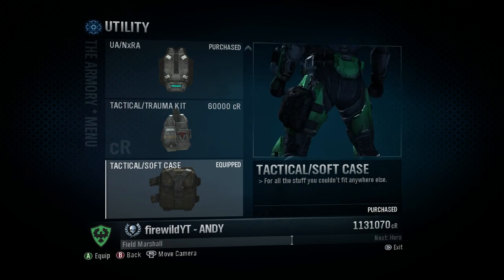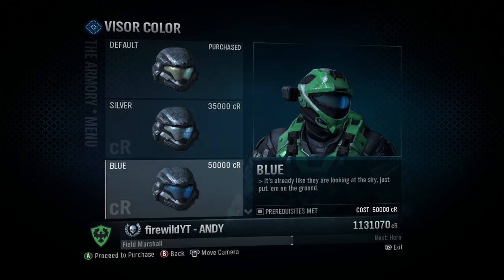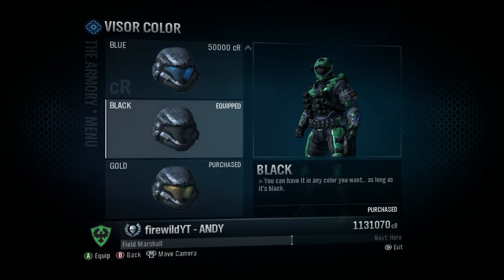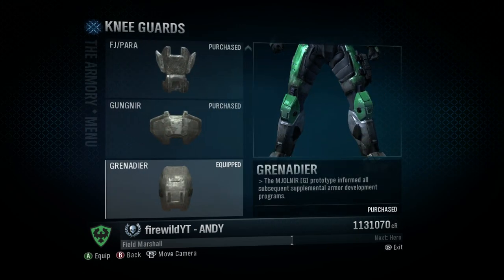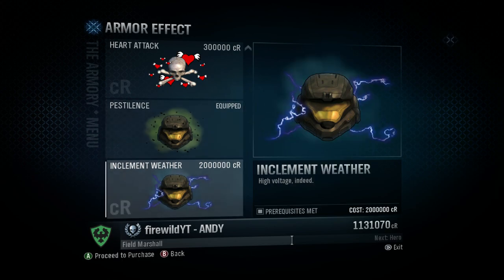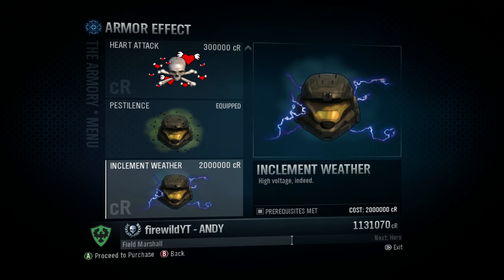Utility on the side of the thigh is pretty standard — there aren't an awful lot of diverse options here in comparison to the chest, shoulders, and helmets. Visor color, you've only got an option of five: the default silver, blue, black, and gold — which is significantly less than the Halo 4 and Halo 5 options. However, in my humble opinion, maybe you only need just these standard ones. I've opted for the black but I've also purchased the gold, which looks kind of dope. Knee guards are pretty standard as well. Then the armor effect — I have pestilence active and of course the inclement weather, the oh so desired inclement weather. That's two million credits and was very much the pinnacle of your Halo Spartan. If you had that, it was definitely a flex. There's nothing more frightening than seeing someone with high voltage lightning bolts coming out of their armor.